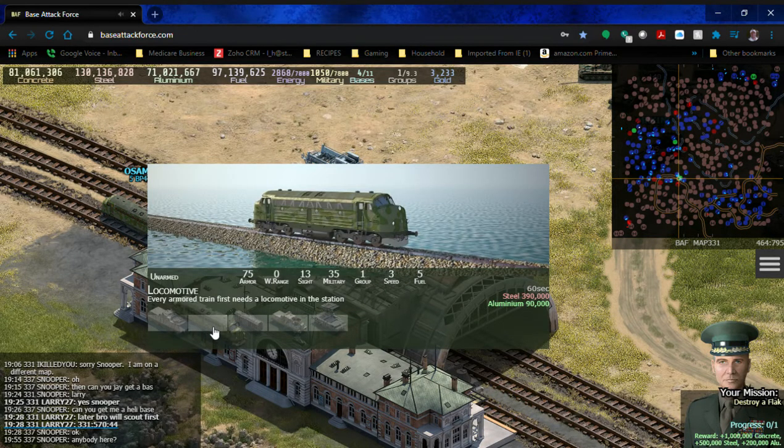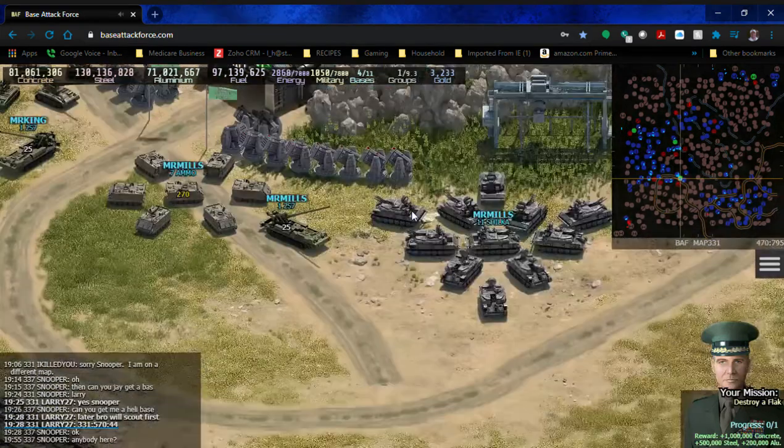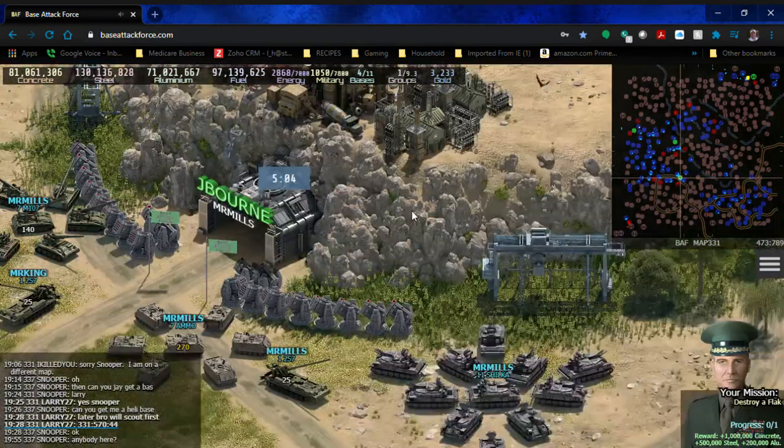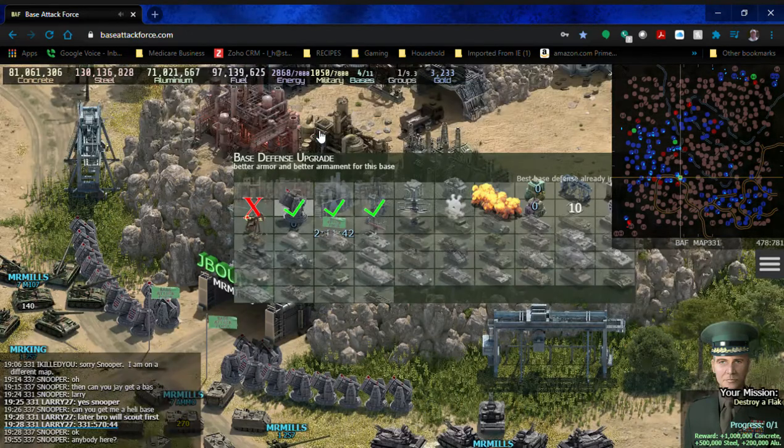I'm going to go ahead and make a locomotive — yes, I have the ability. Oh wait, I see why it was grayed out: I'm currently making more defensive towers. You can see my defense towers here are maxed out. There are about six or seven layers, and the last layer costs almost 400 gold to upgrade from the previous level — just something to keep in mind.